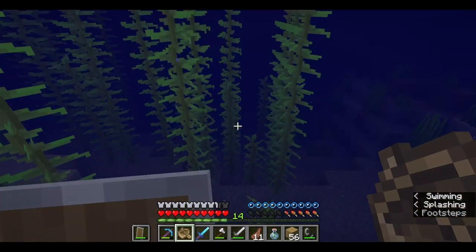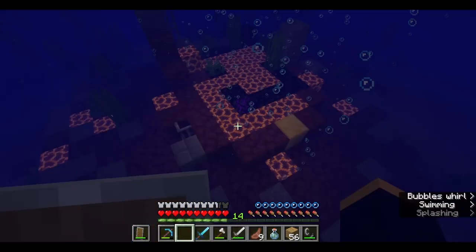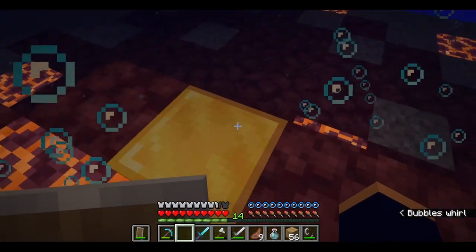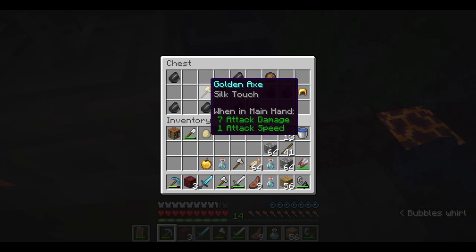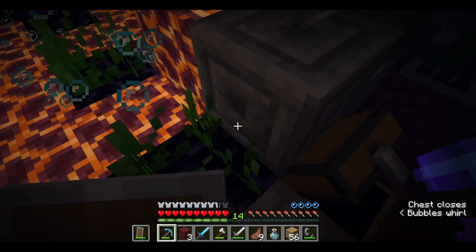Let's go. Ooh, looks like a ruined portal down there. Now where could the chest be? It's over here. I'll take a golden apple. Silk touch would be nice. And that's about it.